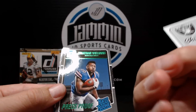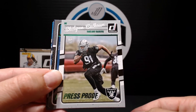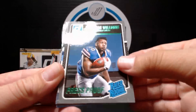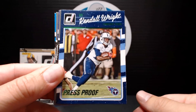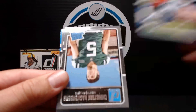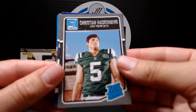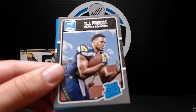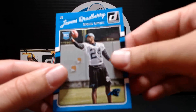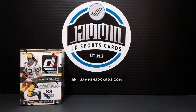There's a green press proof rookie. Jonathan Williams, another one. Kendall Wright — so these are your blister exclusive, retail exclusive greens. Hackenberg, rated rookie. Couple more rookies. And there you have it — so there's your blister box.